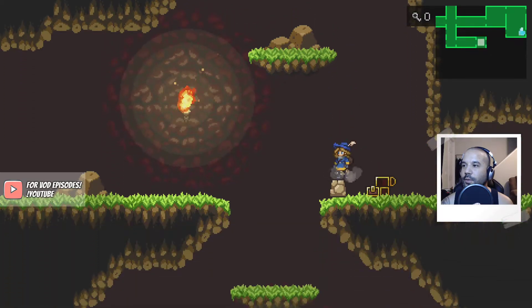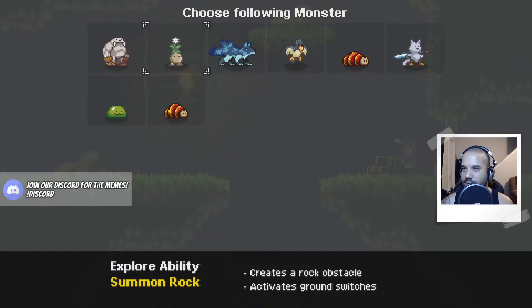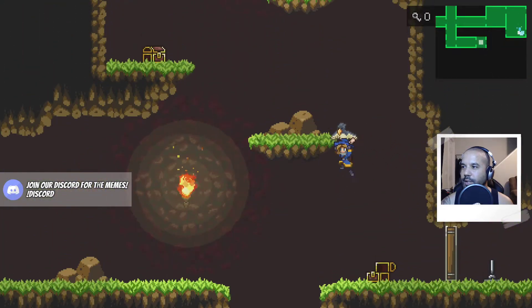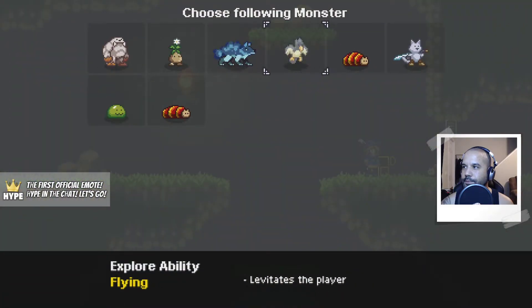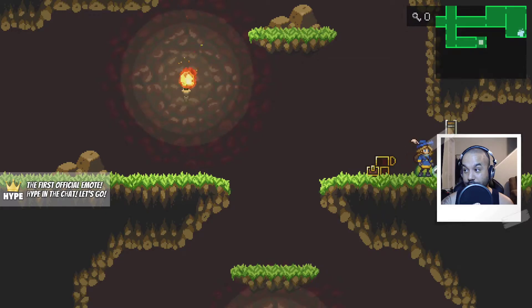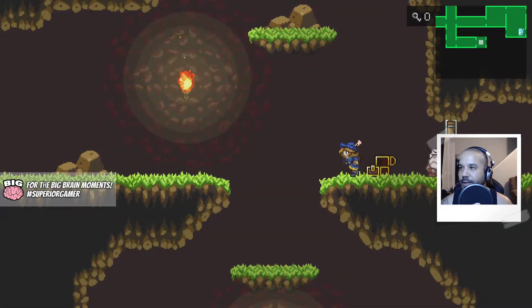Oh no, there's loot up there. Rock buddy, can you punch this thing? Toe buddy — dang it. Wolf buddy, you're so close. Okay, maybe bird buddy. Burn the door? Nope, chop it down. Blow bubbles at it. We've done it!